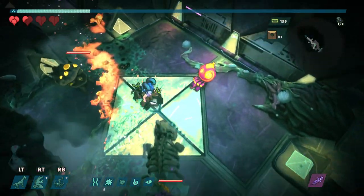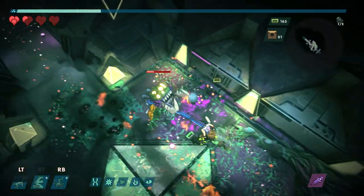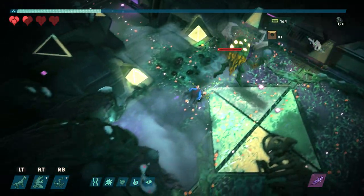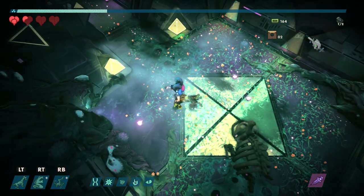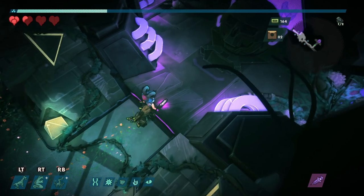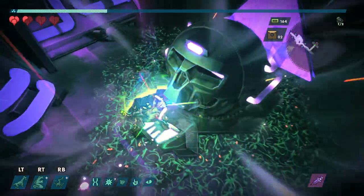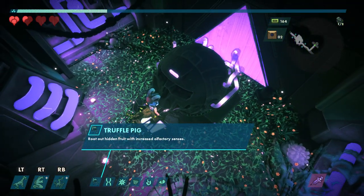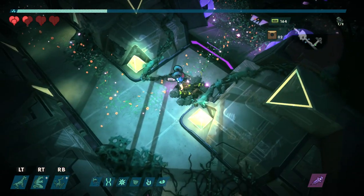A lot of enemies in here. The charge does seem kind of okay when they're all lined up. I'm wondering if some of the other head mutations are going to be nearly as useful as this Cobra — because this Cobra has been the run. This is the Cobra run. Truffle pig — root out hidden fruit with increased olfactory senses. That didn't actually appear to heal me — maybe it only heals you when you max out your meter.